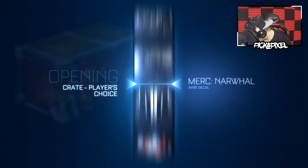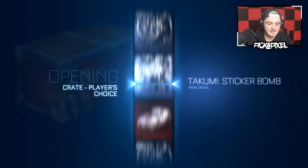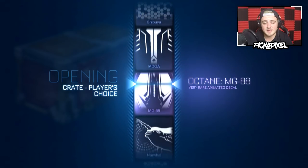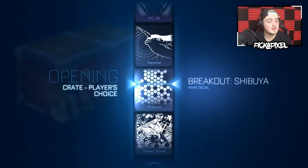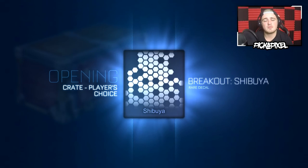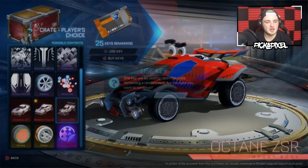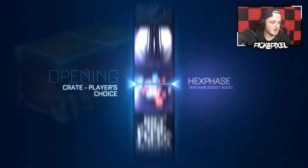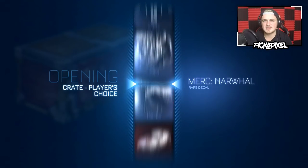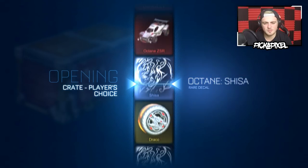Let's go — the Draco gods have blessed me, let the Zomba gods please do the same. Rocket League, you heard my plea — I said a painted exotic worth more than the other two, which is quite hard. It would probably have to be a crimson, a purple, or a white Draco, or a crimson, a purple, or a white Zomba. I haven't seen purple Zombas — do they even exist?